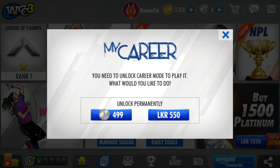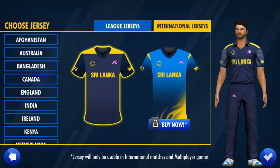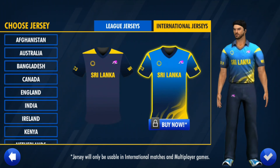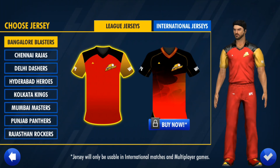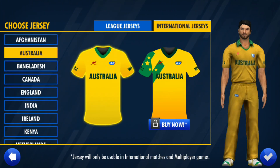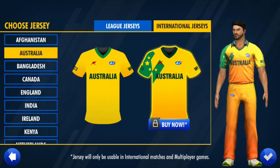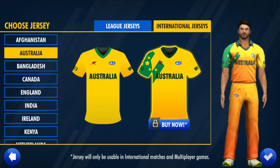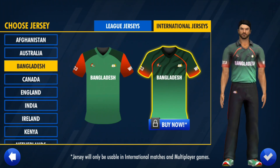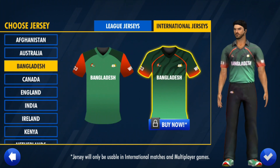Here we are going to look at purchases. The ATM card is $50 and the single card is $4.99. Here we are going to get a new jersey — you can purchase the new jersey. So this is the best update — you can see it in the game.